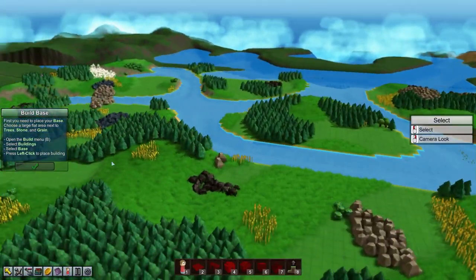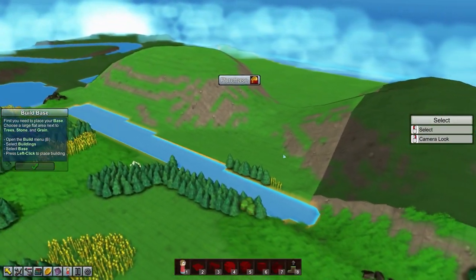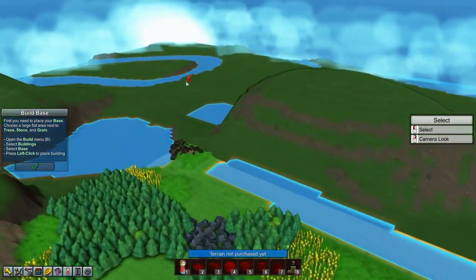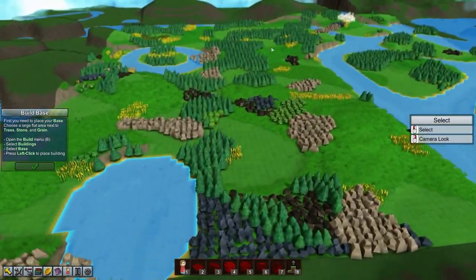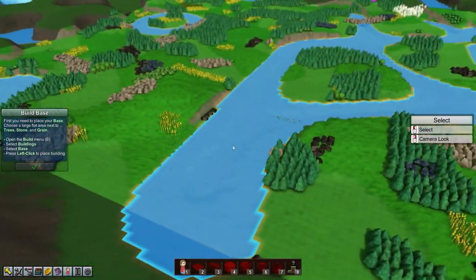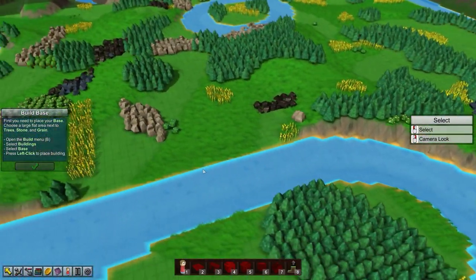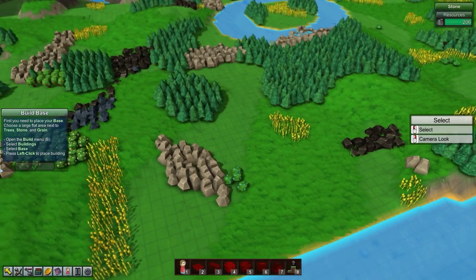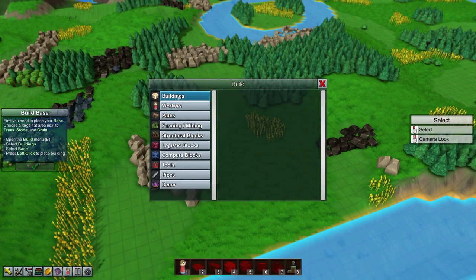It's kind of like Minecraft where each map is one square piece, and we have to purchase to move out into different zones. We start with a large four-tile starting area and then expand into different zones. The first thing we need to do is place our base — the town center — and we need trees, stone, and grain.